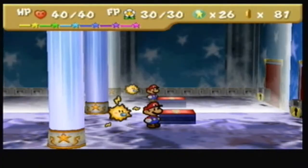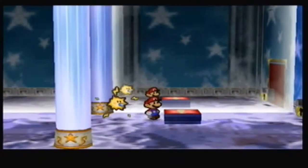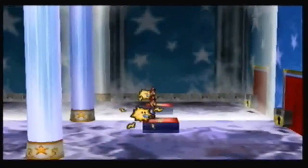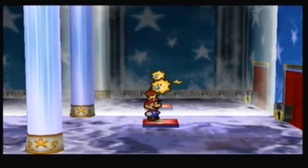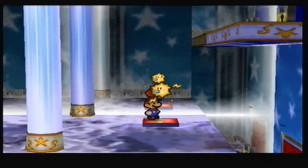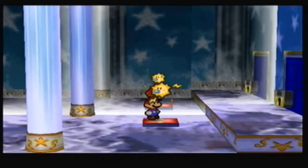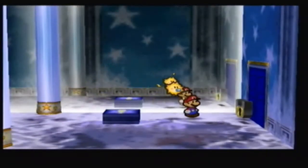Hey everybody, it's Robby here for more Paper Mario. This is the last part we've got here at the Crystal Palace. In this part we're going to hit the switch and see what happens — it seems to move the whole palace so that it reflects the blue door. Nice reflection.